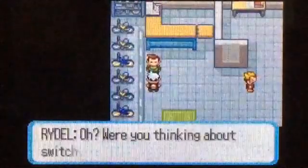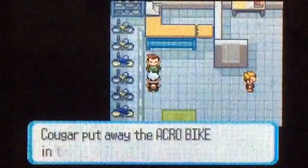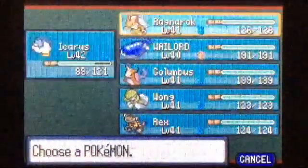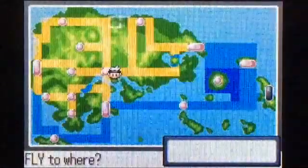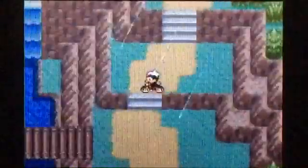So if we go to Mauville, I need to get the Acro Bike because we do need the Acro Bike for this next section. Now we can fly over to Fortree City — so we fly over to Fortree and come into Route 119 here. Cannot control this stupid bike.